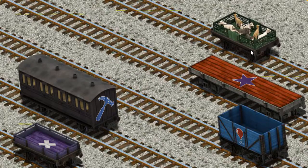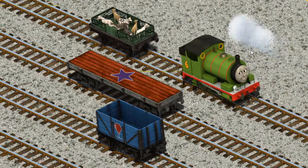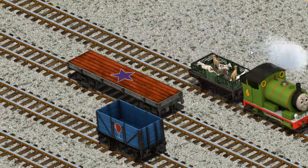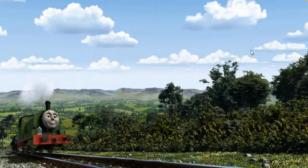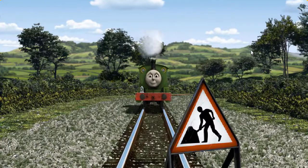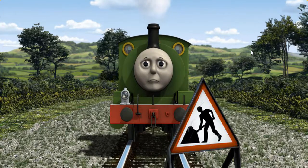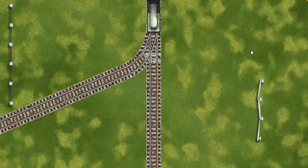That's it! Percy pumped his pistons and puffed out of the docks. Suddenly, Percy had to stop. Because of track repairs, he needed to go a different way. Find the track that goes nearest to the shortest fence.